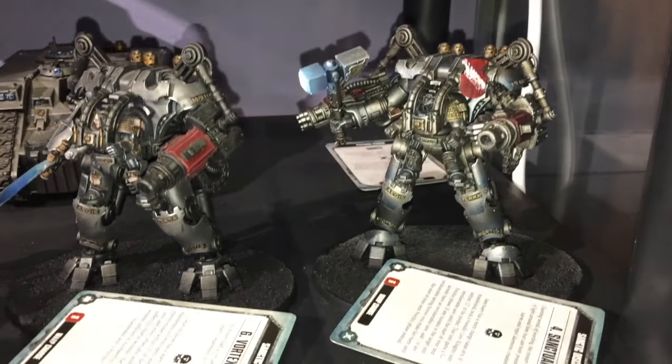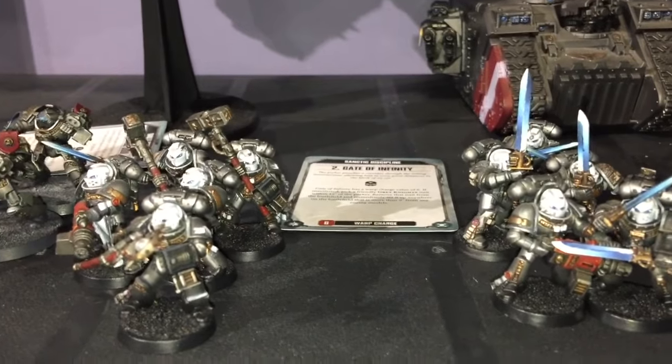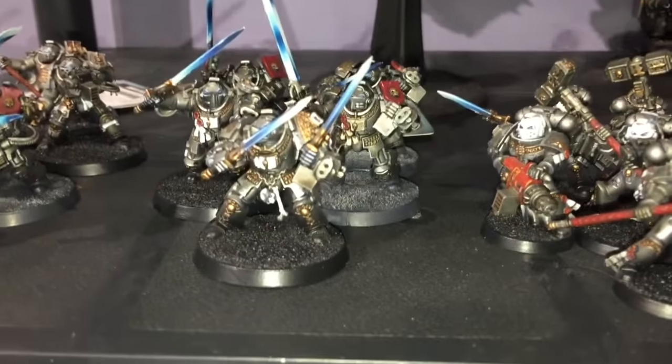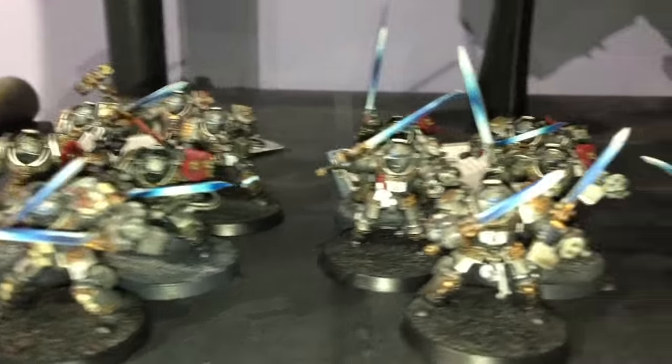We've got two Grand Masters, one with the Hammers of Warlord with the First Fray Warlord trait. Two strike squads: Falchion Sergeant, Psy Cannon, two more Falchions and a sword. Stave, Psy Cannon, two Hammers and an Halberd. Five-man Terminator Squad,